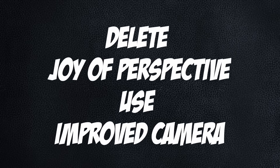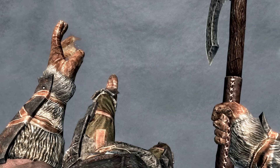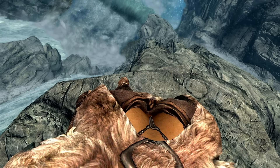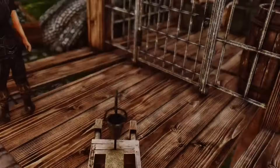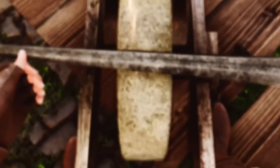Joy of Perspective removes your head in first person and replaces the first-person meshes with your third-person body, but you need to patch literally every mesh in the game to work with it, and it modifies every animation in the game. Improved Camera is just a DLL file — use it instead. It accomplishes the same thing ten times better.